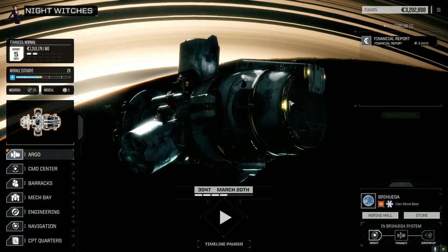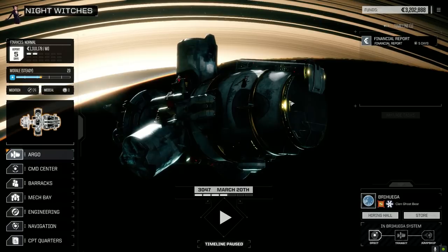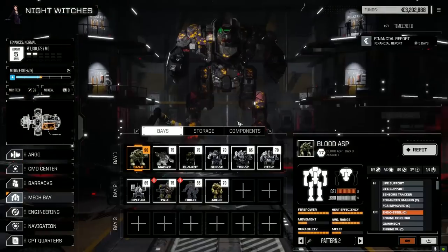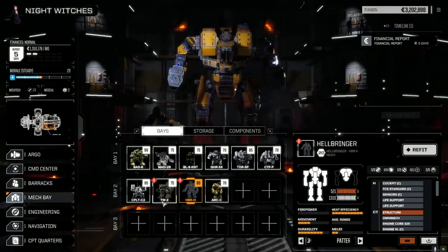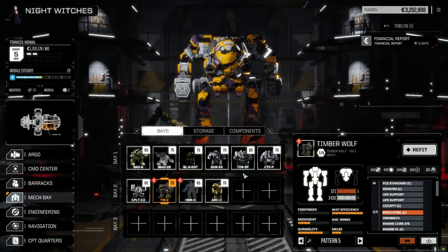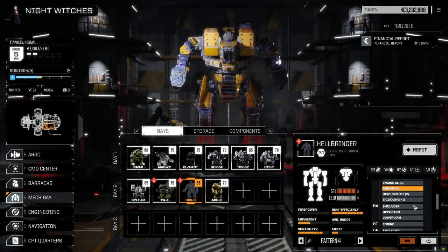Hey everybody, welcome back to another episode of Nightwitches. Last episode we picked up a couple of clan Omni mechs. Let's go to the mech bays real quick because I've done a few things between episodes. We've got these guys kind of stripped now — I pulled all the gear off them, and I've got to figure out what loadouts we're going to go with. The weapons are off but everything else like the e-cooling is still on.